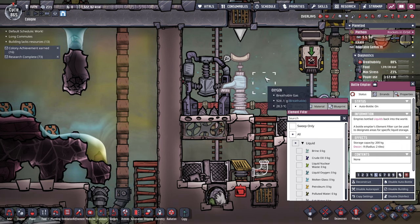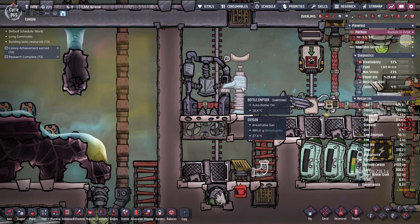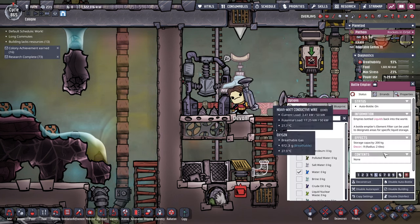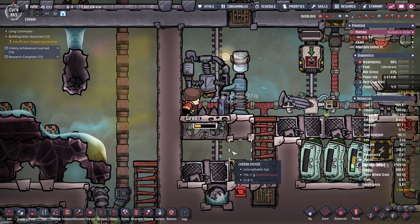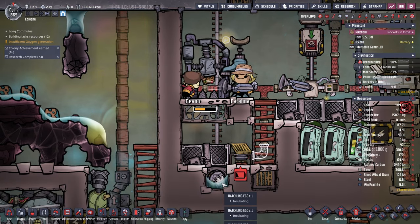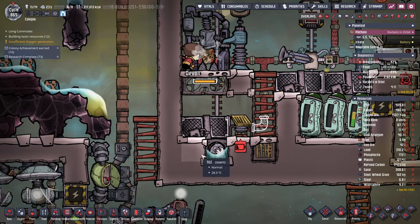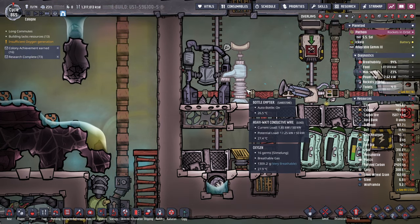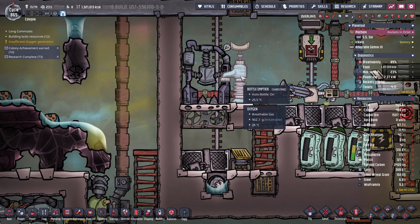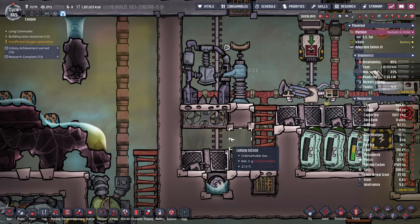Enable auto bottle. So now we should specifically bottle some water and begin filling this up. Once this is full, like a full tile, then things will start to drown again. Then we just disable the bottle emptier and leave it here just in case something like this happens again.